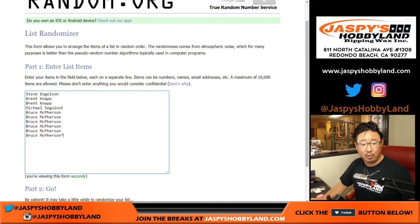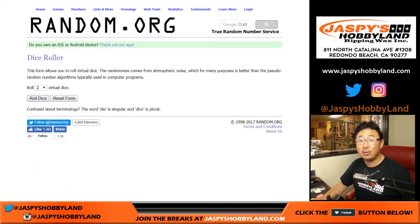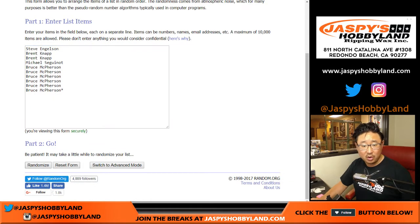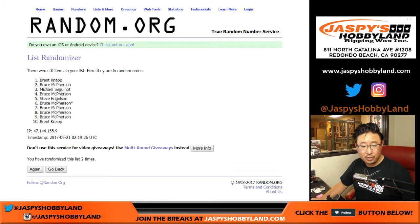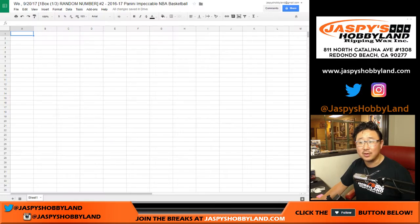There's everyone right there: Steve, Brent, Ziggy, and Bruce getting a bunch of spots. There are the numbers here and I'm going to randomize them. Good luck. Three and a five, eight times for each list — one through eight. We got Ziggy down to a bunch of Bruces, a few Bruces right there.